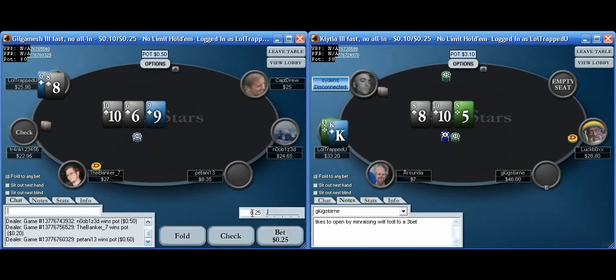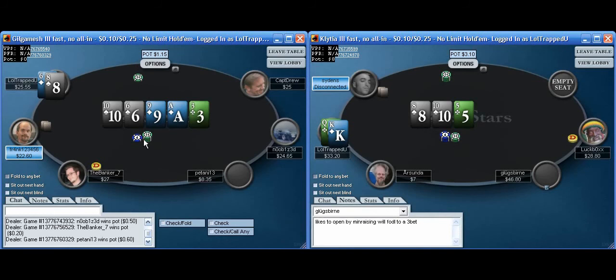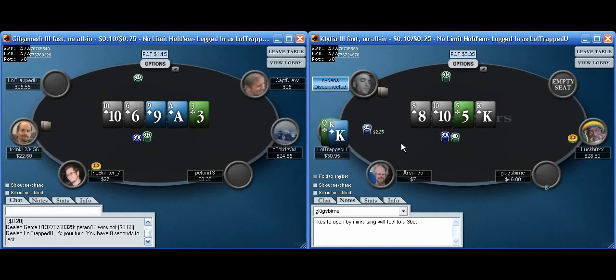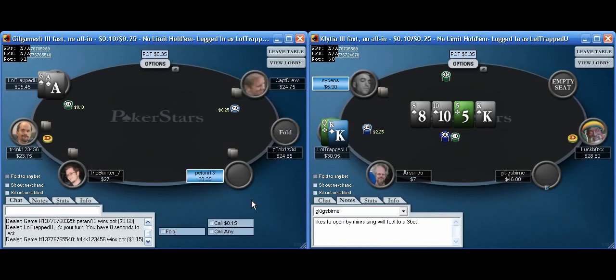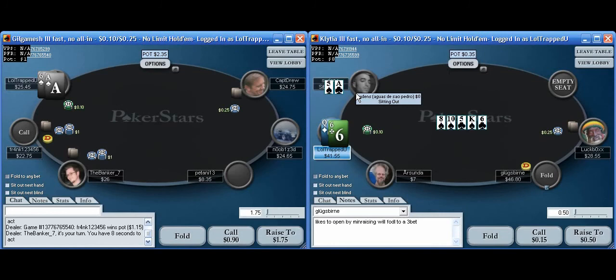I flopped bottom pair and a gutshot here in a limp pot. I'm going to make it 35 cents to go. Looks like he may have disconnected. This player check-calls the flop bet. I'm just going to let the turn check through and peel my gutshot. We missed. I don't think I'm ever good here. He almost insta-fires near pot. Checks it back — that's obviously a good card to bet. I bet this is a bluff anyway. He's back now. I folded on the river just because I don't see anything I beat except a busted flush draw, and I'm not sure how much he's going to bet a busted flush draw.